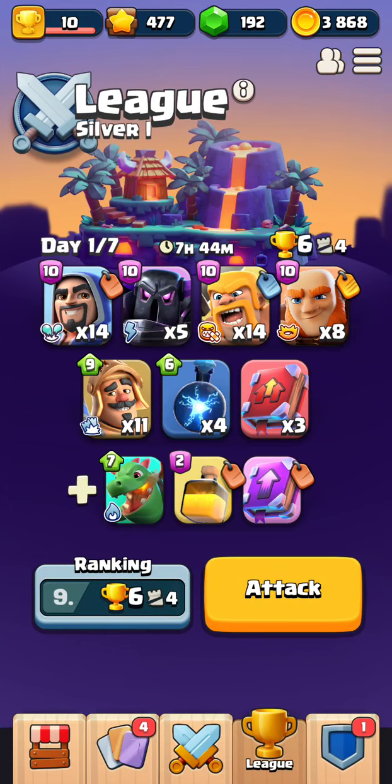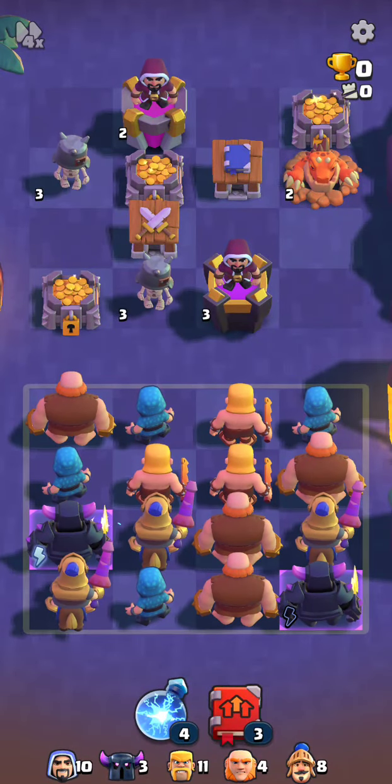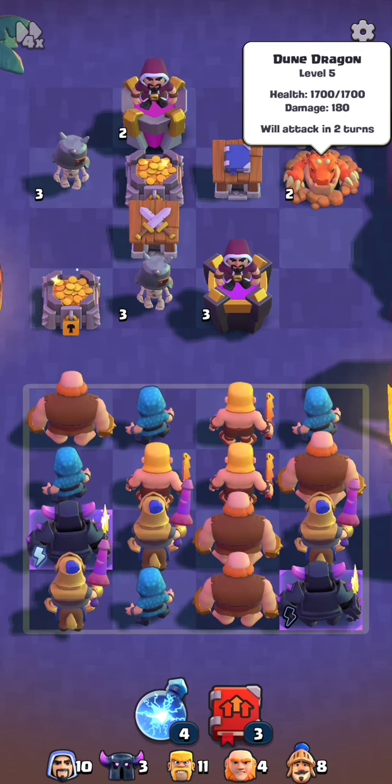In the league, Silver One — I'm gonna use one of my league tokens just so I can show you the two new characters. Here's one of them: the Dune Dragon. You can see it's a level 5, has a health of 1700, damage is 180, and he will attack in two turns.